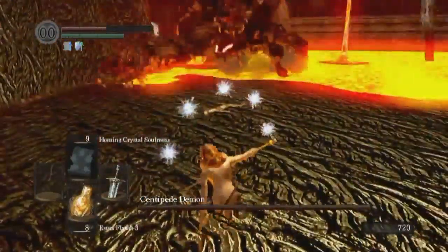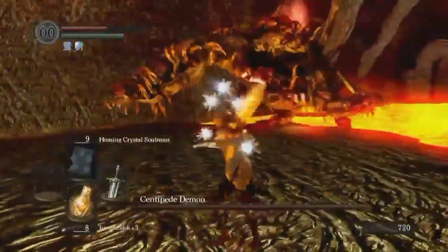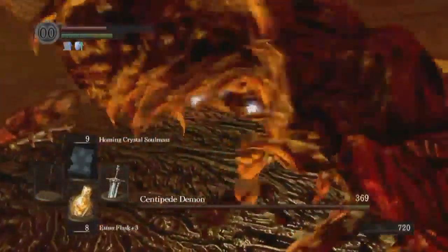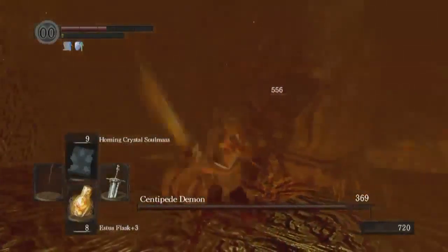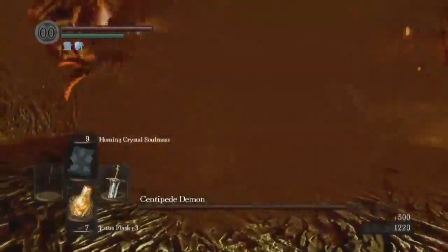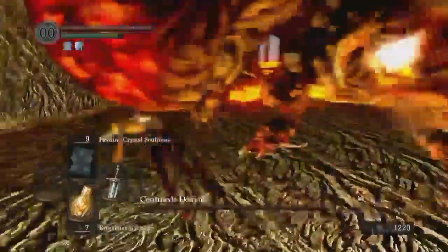In a way, this guy is kind of like the Hydra — he tends to stay back and just attack you with a reach attack. Yeah, if you actually do destroy his tail, you get the orange caed ring sooner than you normally would.